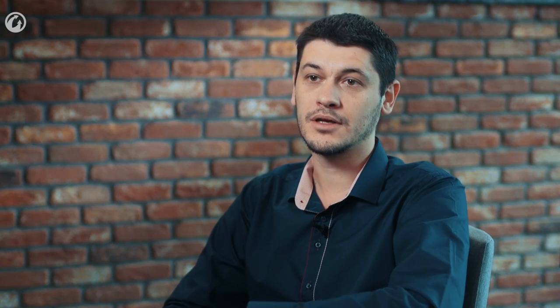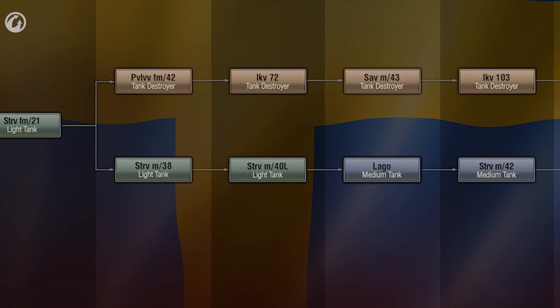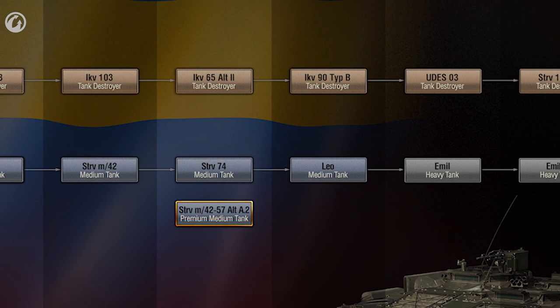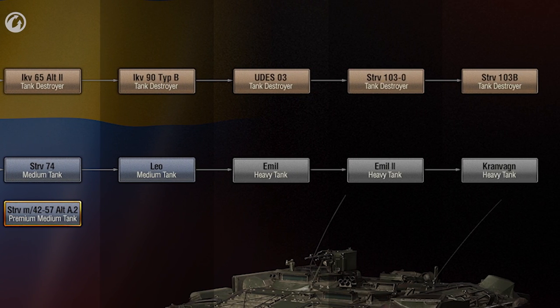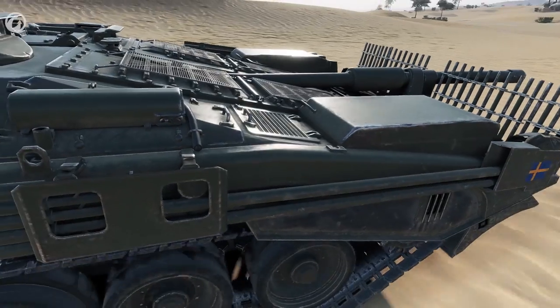For now, we will add the vehicles that are the most interesting for a wide audience: the branch of medium and heavy tanks, and the branch of tank destroyers. The TD branch is crowned by a vehicle that is famous among tank fans — the STRV-103B.